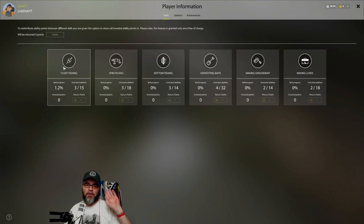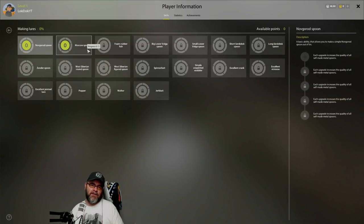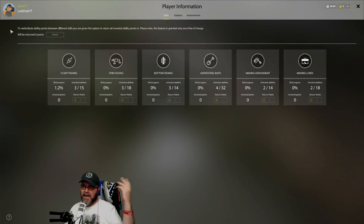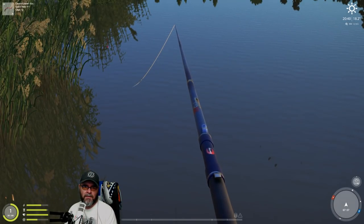You can put all your skill points into float fishing if that's what you want to do, but a lot of this stuff will be locked until you get a certain percentage skill. Looking at making lures - you can make the Novgorod Spoon or the Moscow Spoon currently. Each point will increase the quality of all self-made metal spoons. You don't need to worry about this until later on. Unfortunately you can't sell self-made lures.